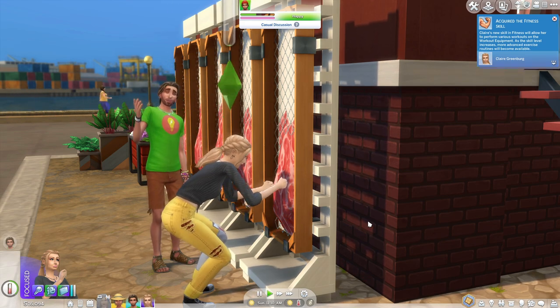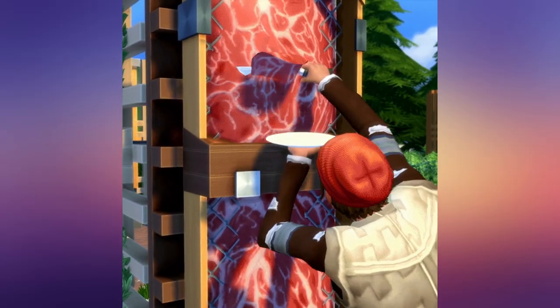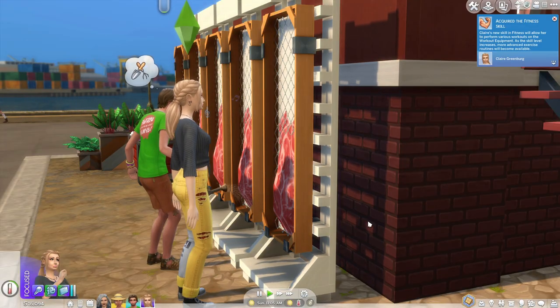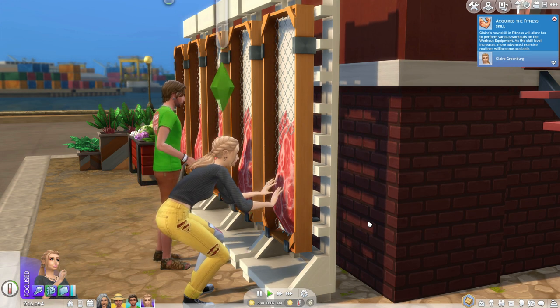This was kind of a big part of their promotional material. There was even a gif where you saw the meat wall being featured, and we didn't actually know how to get it when the game first came out. But thankfully, there is a really easy way to do it.